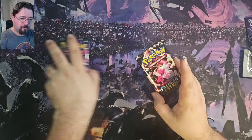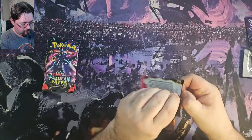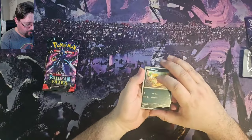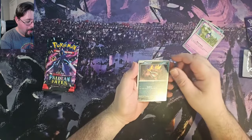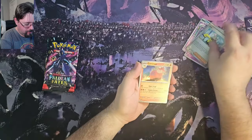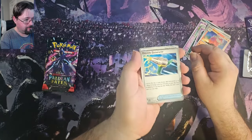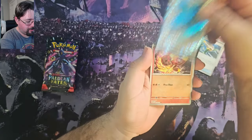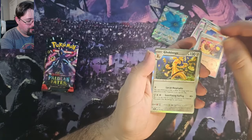First pack — we have Scraggy, Mr. Mime Jr., Mastriff, Gimme Ghoul, Iono, Kamerupt, Electric Generator, and a Glamour EX Full Art, Char Cadet, and Golden Goal.